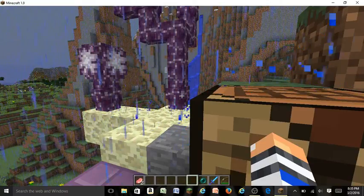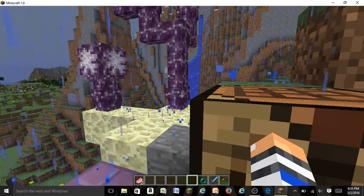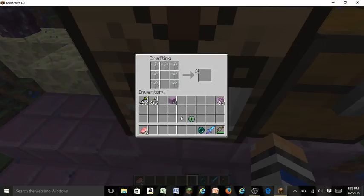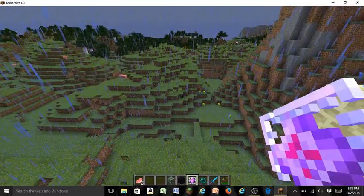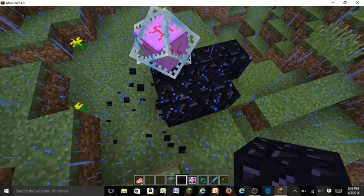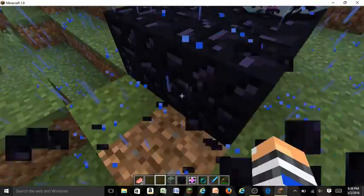Once you've killed your dragon and want to respawn it — maybe you want more XP or more obsidian — you'll craft an end crystal. You need seven glass, a ghast tear, and an eye of ender. Put glass in an upside-down U shape, the eye of ender in the center, and the ghast tear at the bottom. You can only place end crystals on obsidian. They take up about a 3x3 entity space, and they count as an entity, so keep that in mind.